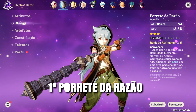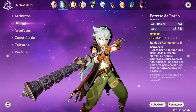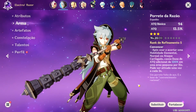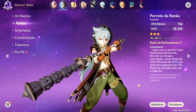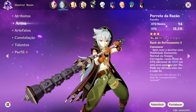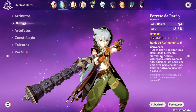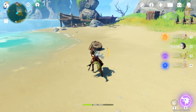Nossa primeira arma da lista é o Porrete da Razão, uma arma muito indicada para qualquer personagem que utilize espadão — a famosa Claymore. Por se tratar de uma arma muito bem ranqueada em ataque base e com sub-atributo de ataque em porcentagem, sua habilidade passiva de refinamento é bastante interessante. Após usar uma habilidade elemental seguida de um ataque normal ou carregado, você causa um dano adicional de 120% em área.